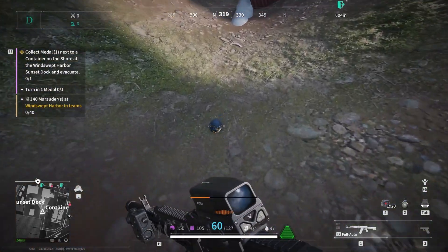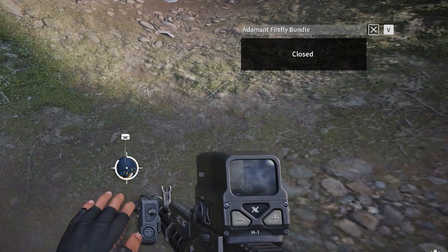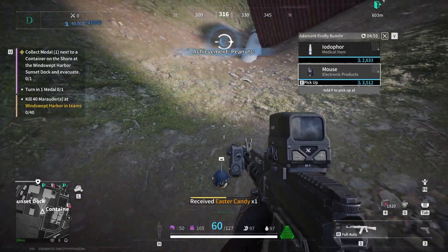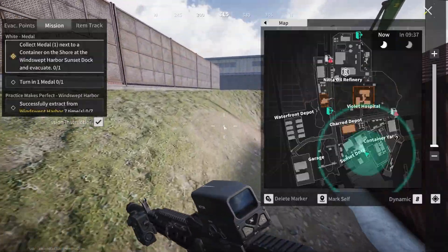These are all pretty much self-explanatory except for the Easter candies. Still not complicated, as these basically appear from all Adamant Firefly bundles that have now been reskinned as Easter eggs.